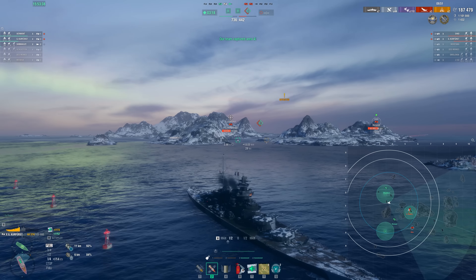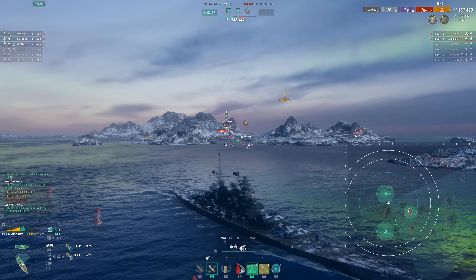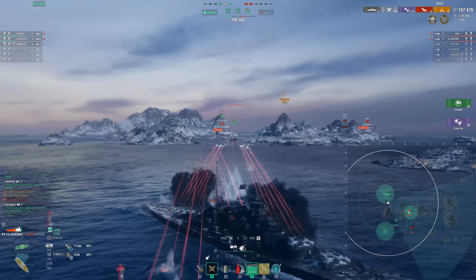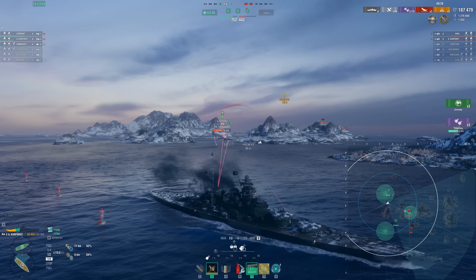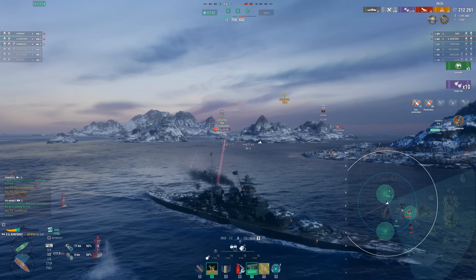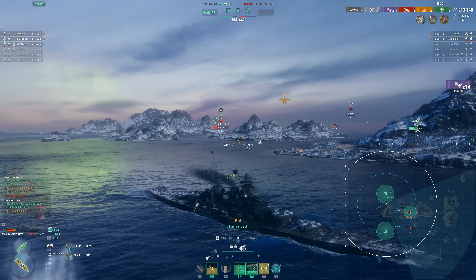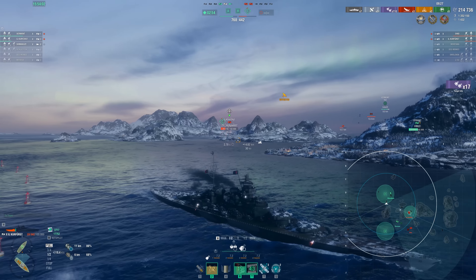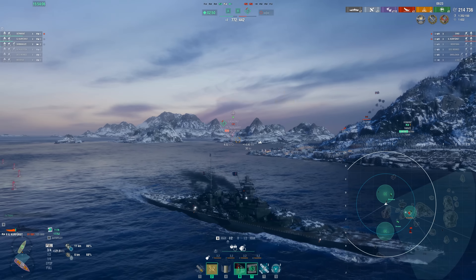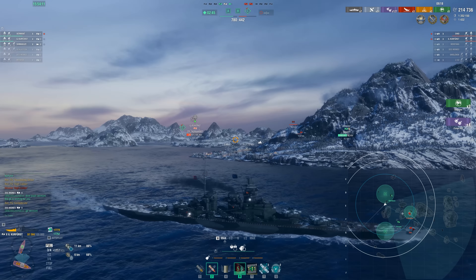We're going to try and avoid the enemy Kurfürst first here — not a very friendly engagement for us. He does have a bit of an HP advantage to start with. I do want to extend this time as long as we can, because you should always be considering the score. We have 750 points to their 400 points, so a pretty massive lead that, if we can hang on to, should get us a pretty comfortable win. I'm using my second to last heal though, so we do need to get into cover rather quickly. And that's 214,000 damage already — GK can certainly pump out the damage.